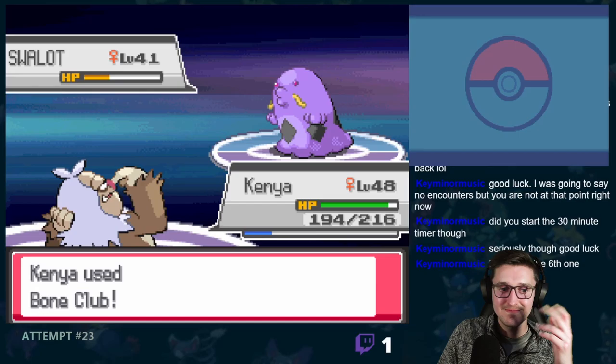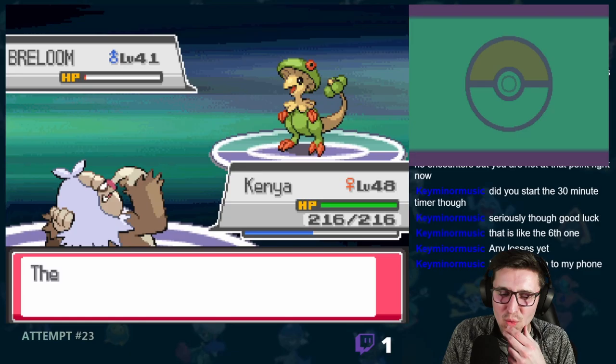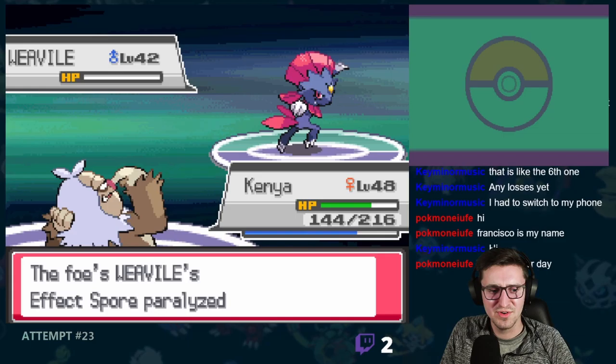First up was Will, who started off strong with — yep, you guessed it — Vileplume, who went down to a couple Mega Punches, and so did the Beautifly that was out next. Then there was Jynx, who went down to a couple of Bone Clubs without dealing any real damage. Next up was Drapion, who met a similar fate. That leaves us with only Swalot remaining, who is also weak to Bone Club, so it easily went down to secure us the first victory against Elite Four member Will.